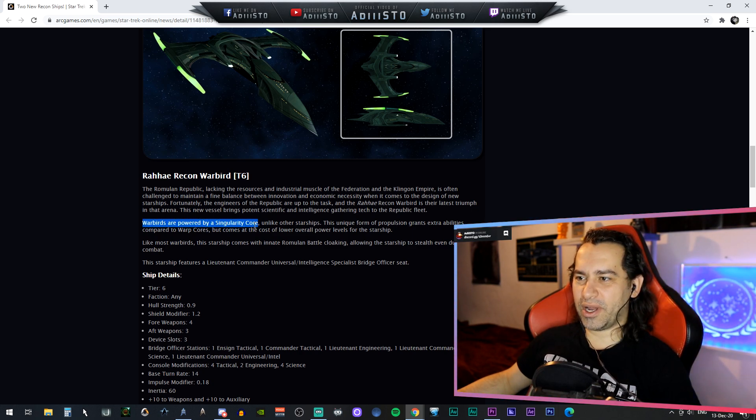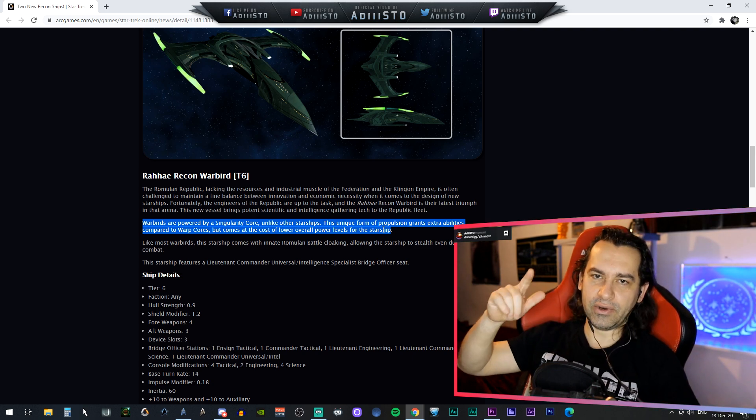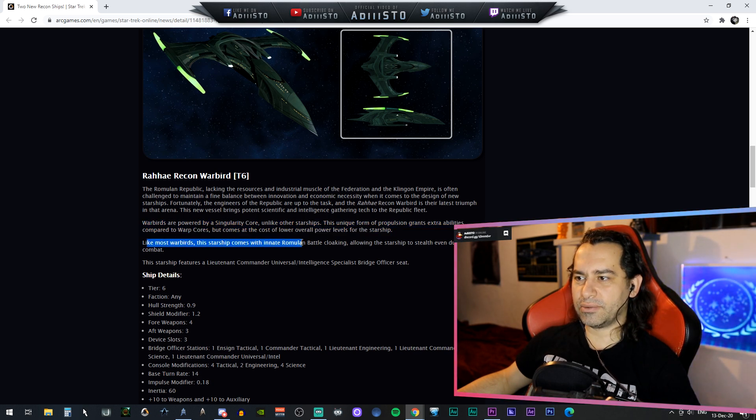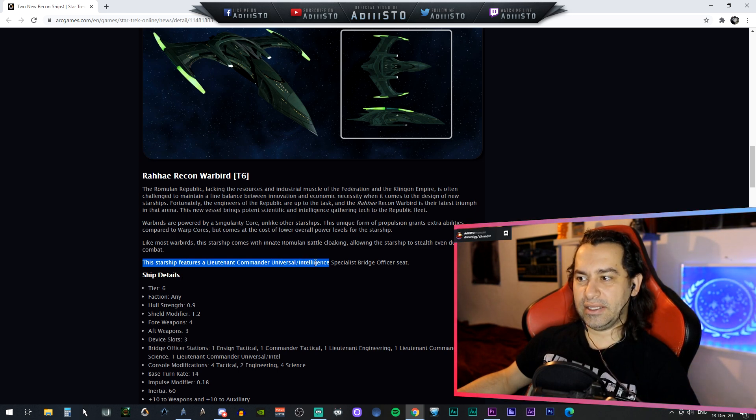Warbirds are powered by a singularity core. Unlike other starships, this unique form of propulsion grants extra abilities compared to warp cores, but comes at the cost of lower overall power levels compared to the Federation, Klingon, and Jem'Hadar ships. Like most warbirds, this starship comes with an innate Romulan battle cloaking, allowing the starship to stealth even during combat. The starship also features a lieutenant commander universal intelligence bridge officer seating.